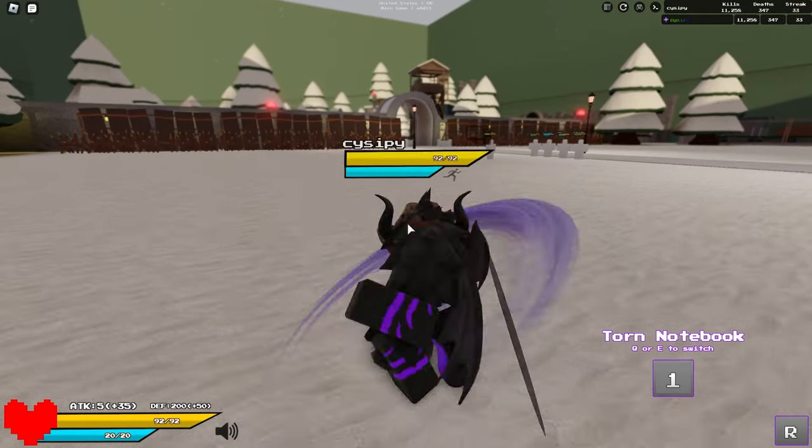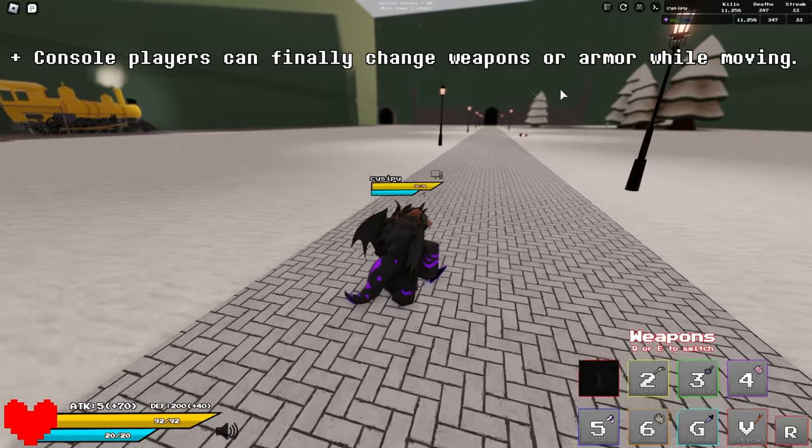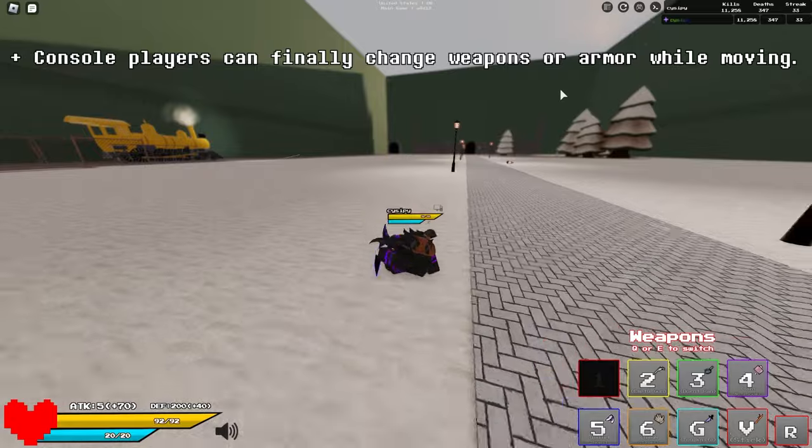Press E again to go back to your moves. So the pros for this change is that Xbox players can finally swap weapons and armors while moving around like this.